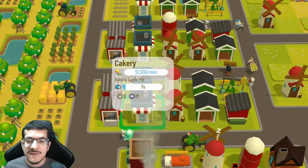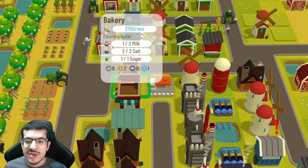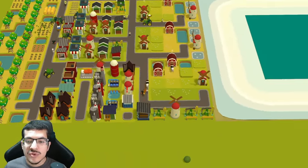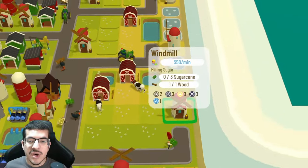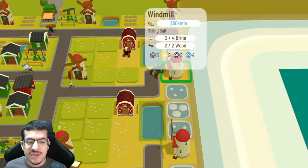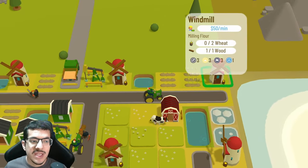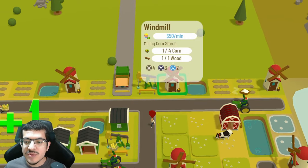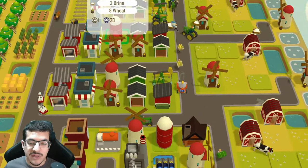For the buildings, we have five cakeries making apple pies and two bakeries making butter. For the windmills, we have a total of 16. Two windmills are making sugar on a green craft timer, three windmills are making salt on a green craft timer, two windmills are making flour on a green craft timer, and the other nine windmills are making cornstarch — two on a green craft timer and seven on a red craft timer due to shade.